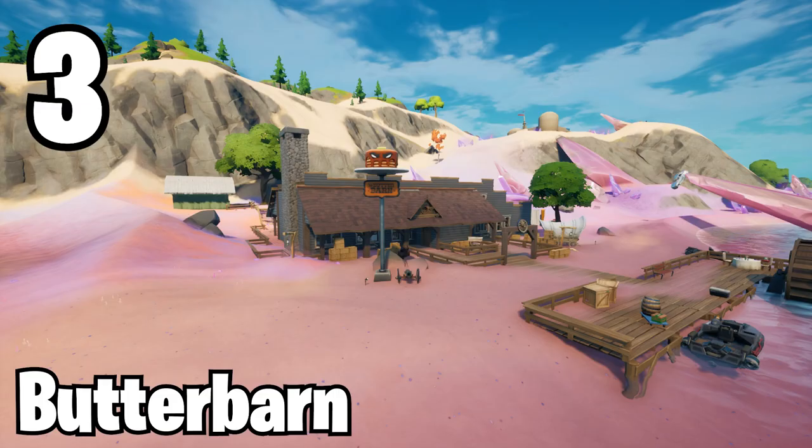The next one is the Butter Barn, from my favorite season of Chapter 2 — Chapter 2 Season 5. In Chapter 2 Season 5, we saw the addition of Bounty Hunters. This season was really big because we got so many different crossovers, and one invention by Fortnite was the Butter Barn. There was this skin — I think it was called the Butter Barn guy — and there was a POI on the map called Butter Barn, and it's getting carried over to the Chapter 3 map.